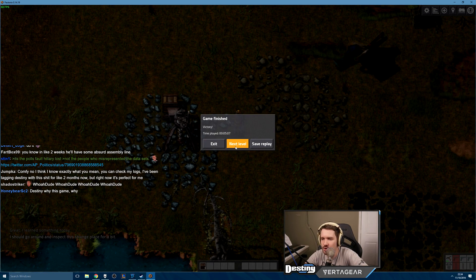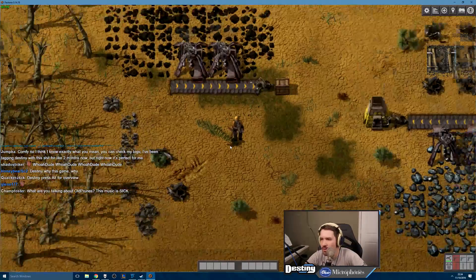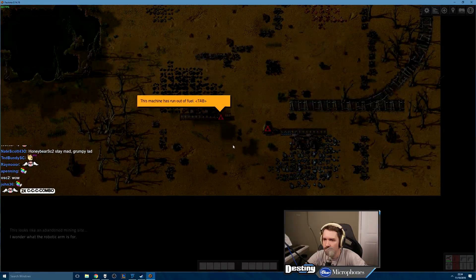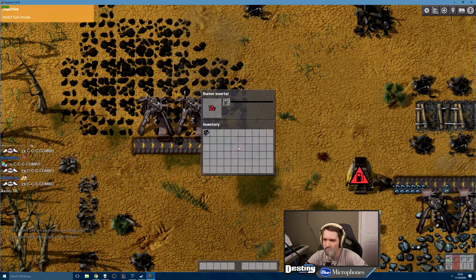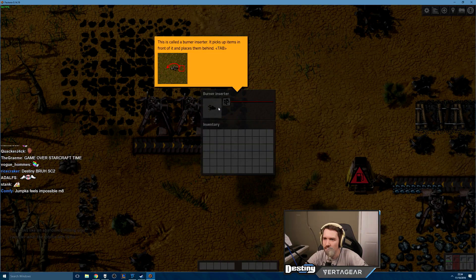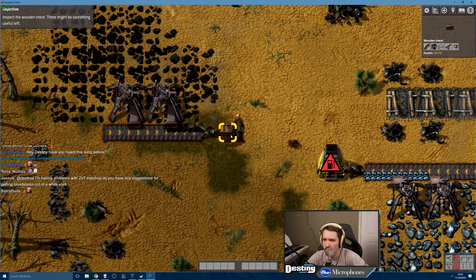Oh shit, I fucking did it! Hell yeah! Whoa, we just got way more complicated. Burner inserter — insert the fuel inside it; it picks up items in front of it and places them behind it. It can insert or unload stuff into and from machines.